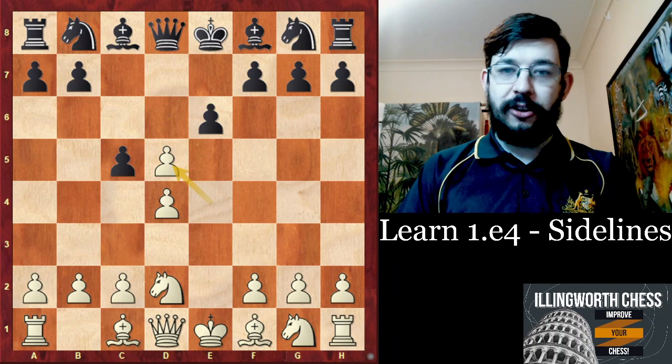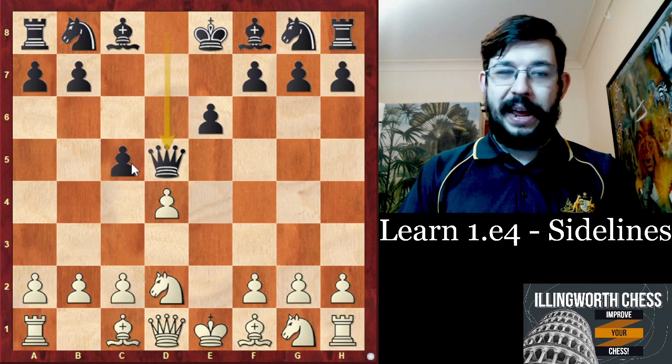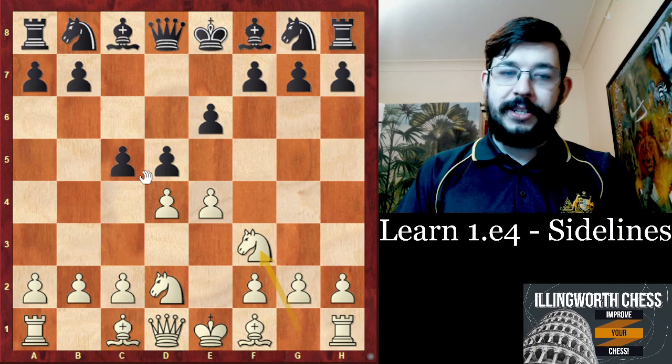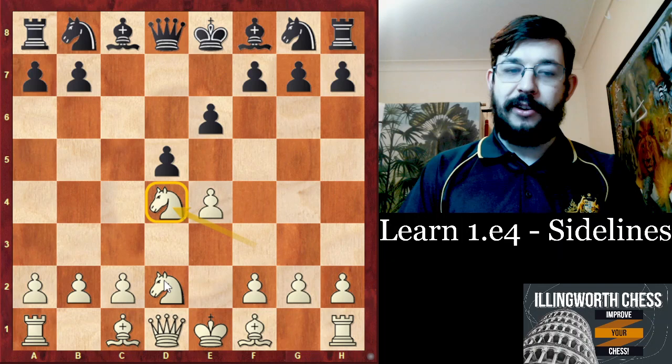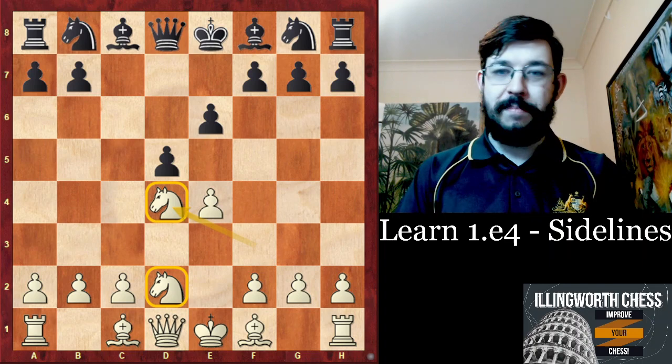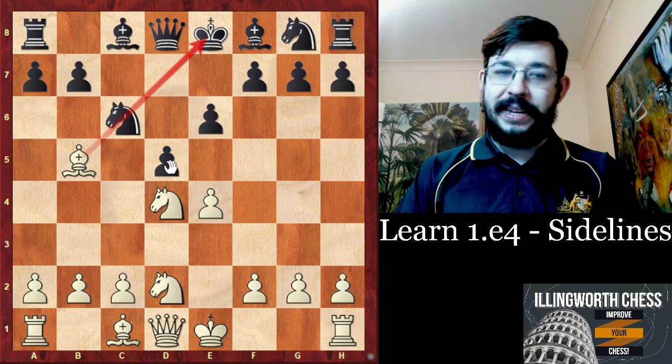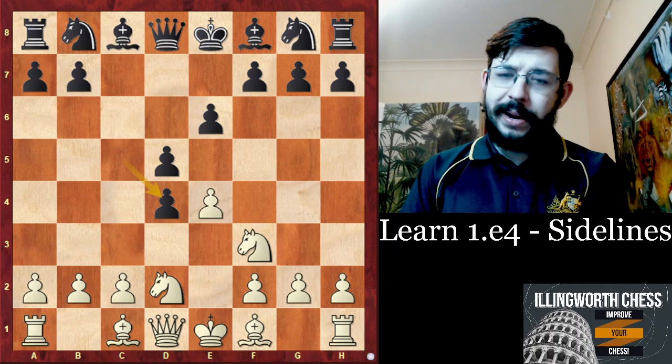Maybe the reason why ED5 is not quite as popular these days is because of Queen D5, where they can sort of resolve the tension in the centre and try to reduce their problems with some exchanges. So you can play Knight F3 and keep the tension instead, so that if they play CD4, you can take back with the Knight and make the argument that you've got a little bit of a lead in development. You've got Knight C6, Bishop E5, and you are still keeping a little bit of pressure thanks to your pieces being more active, with Black having a central majority at present.